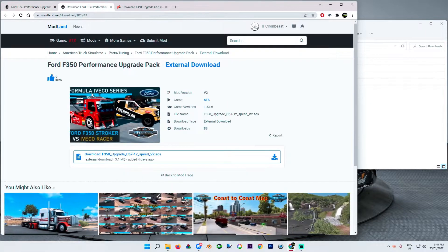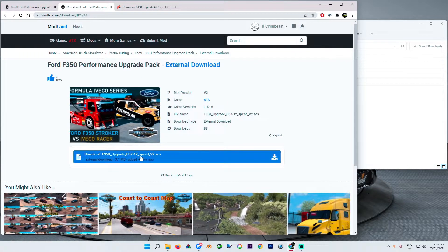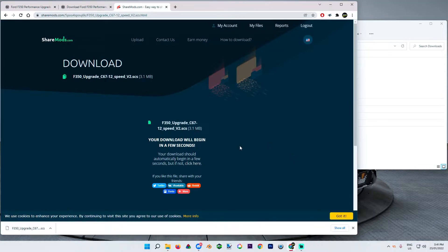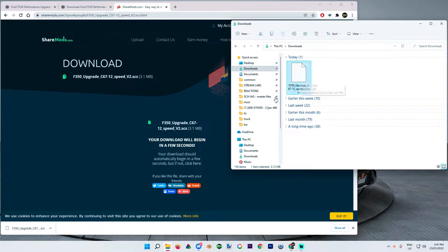So there's the link there. Click the link. Here's the download link. Click the download link. Here's the download. F-350 version 2. Let's download it — it's only a small file. Go into our downloads. Here's the SCS file here.